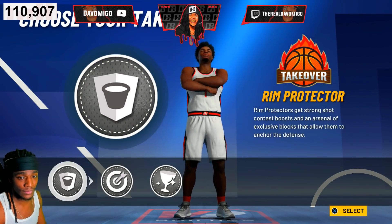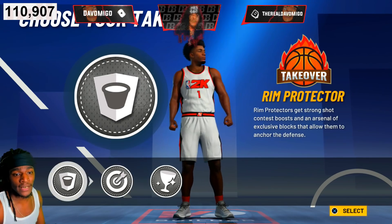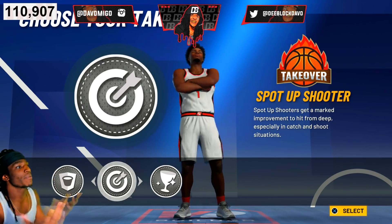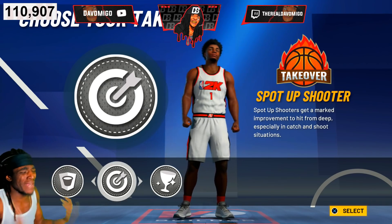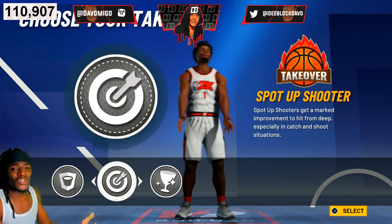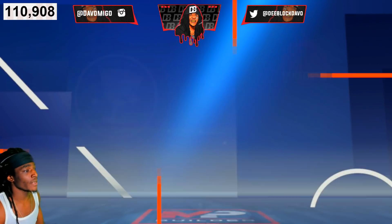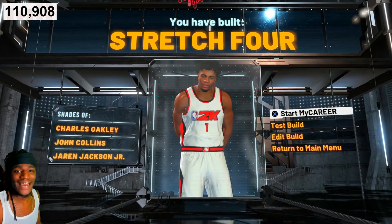Now for rebounding badges: you need the Shark badge and the Glass Cleaner badge. What type of stretch big are you if you don't have the Shark badge? You're not even a stretch big for real. Imagine being a stretch big without a Shark badge — that would make you a scrub. Shark badge is deadly, so throw that on there.